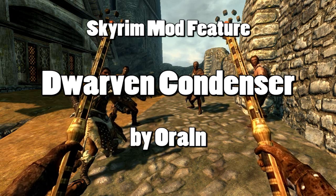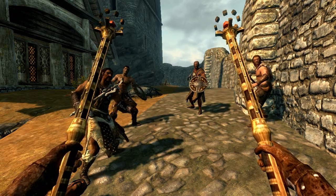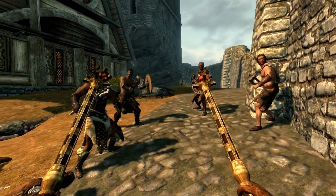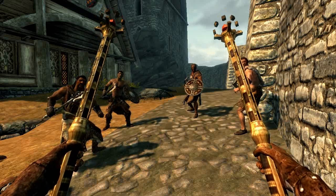What's up, everybody? It's Danoflux here, and in this video I want to quickly feature the Dwarven Condenser, which adds a staff in three locations in the game as of this version. I'll put those in the video description below, and I'll also put the download link as well.